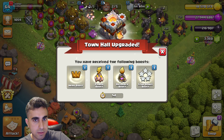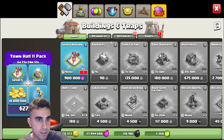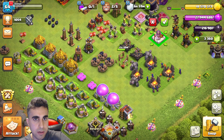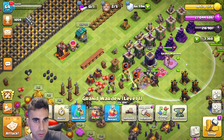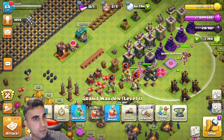Now let's go ahead and get our Warden unlocked. He's over here — there's the Warden. The max level we can take him to is 20 at the moment. Now we have the Warden unlocked.